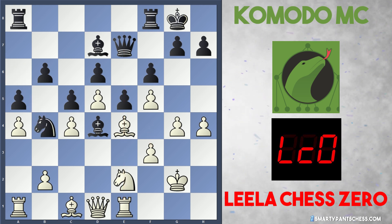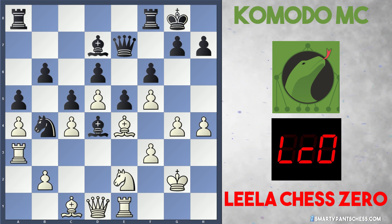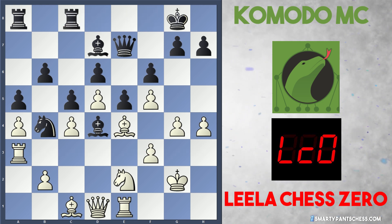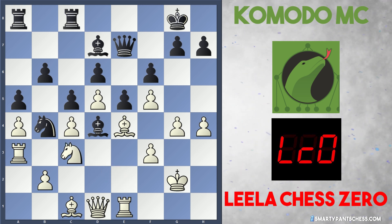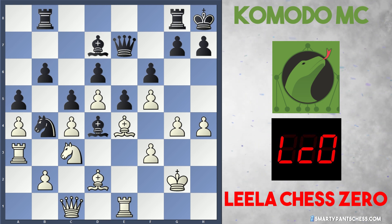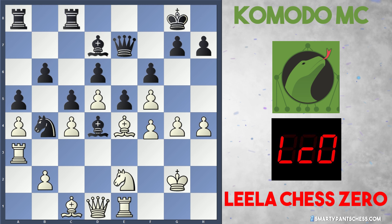Black plays knight to b4, with a very nice outpost for the knight. Leela played rook to a3, developing the rook, and after f4 it will probably swing across to g3 or h3 to continue the attack. Rook fc8 was played by Black, and now Leela has to make a choice. She could continue with more solid approaches, but this is really slow. So after rook fc8, she actually just plays straight away f4, hitting this e5 pawn in the center.